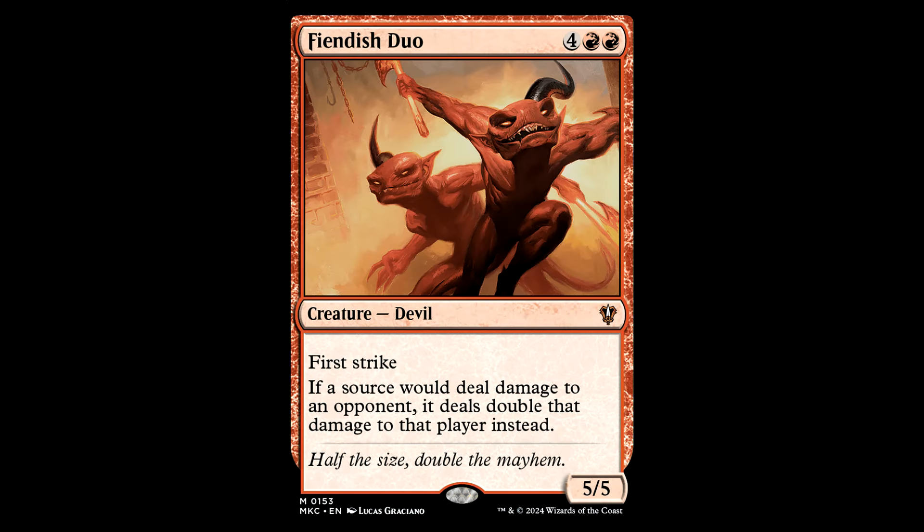Then we've got the Fiendish Duo — four red red, creature devil, 5/5 with first strike. If a source would deal damage to an opponent, it deals double that damage to that player instead. So that's not a source you control — that's any source, man. Love this card, and it's about 35 cents now.